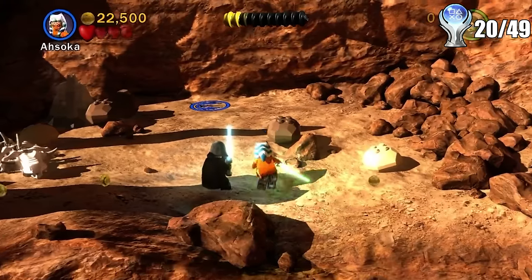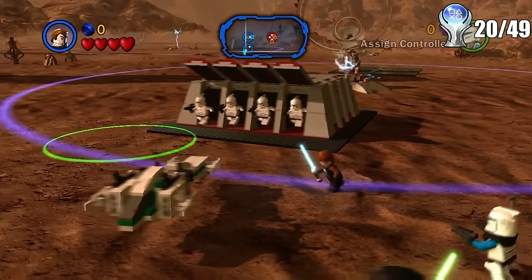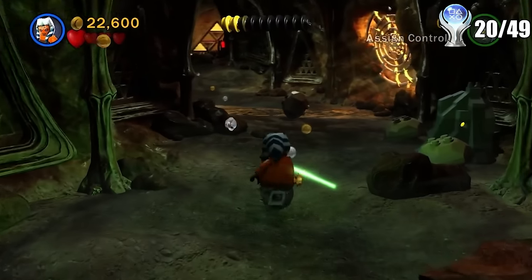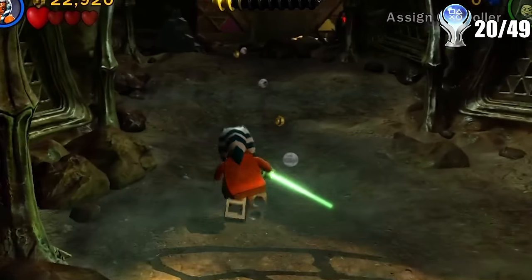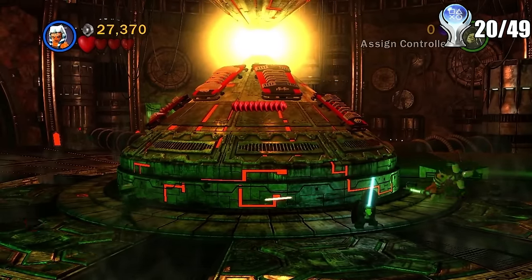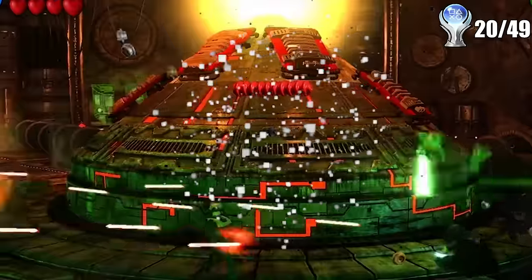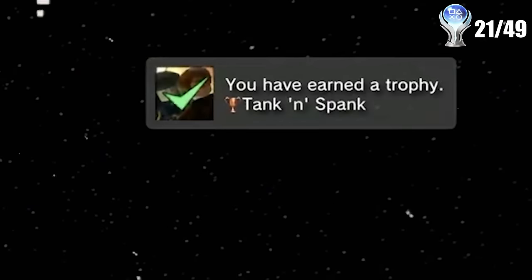The next one was another ground assault. But then we finally got a normal level — after more ground assault stuff first. The fun part had us playing as Ahsoka, traveling through some caverns until making it to a reactor room with multiple puzzles inside, trying to figure out how to blow it up. We did blow it up and got a trophy for finishing the level.